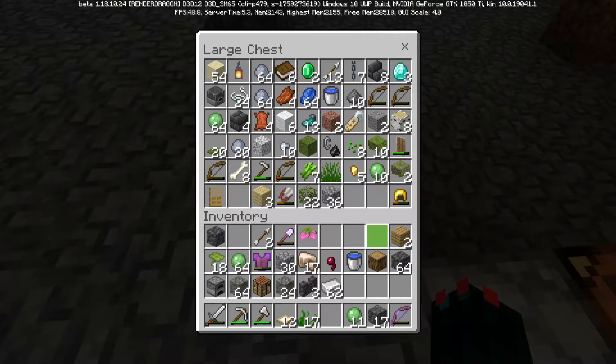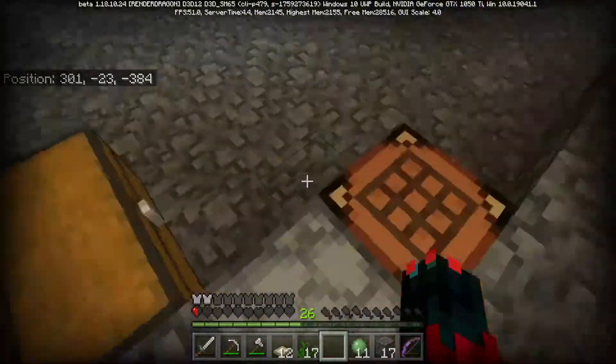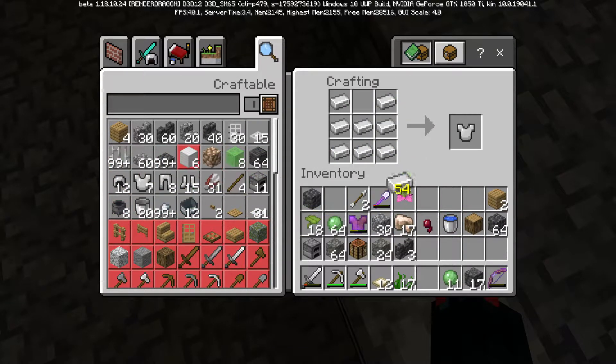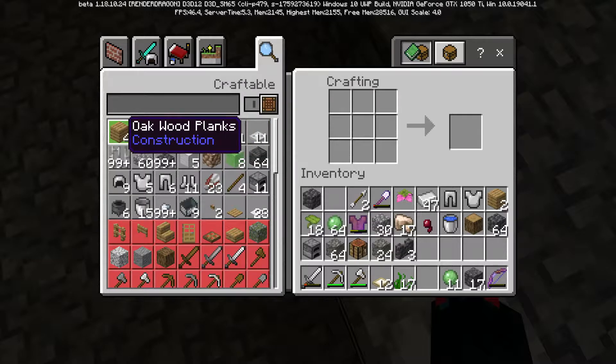I want to ditch all these bows and I also went and got loads of iron off-camera. I went to the iron ore vein I found, so let's quickly make some iron armor. I'm not going to use the crafting table shortcut because that always confuses me on Bedrock Edition. One thing I did learn is on Bedrock it actually shows you the number next to the item.